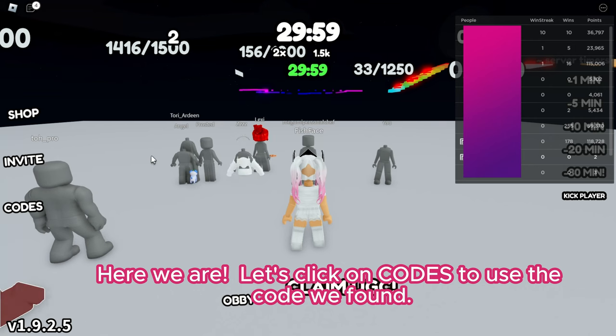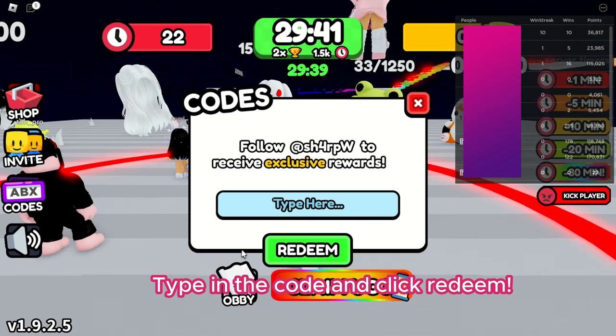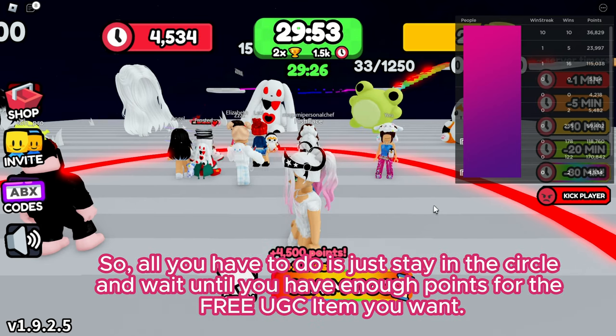Here we are. Let's click on Codes to use the code we found. Type in the code and click Redeem. I got 4500 points plus two wins. So all you have to do is just stay in the circle and wait until you have enough points for the free UGC item you want.